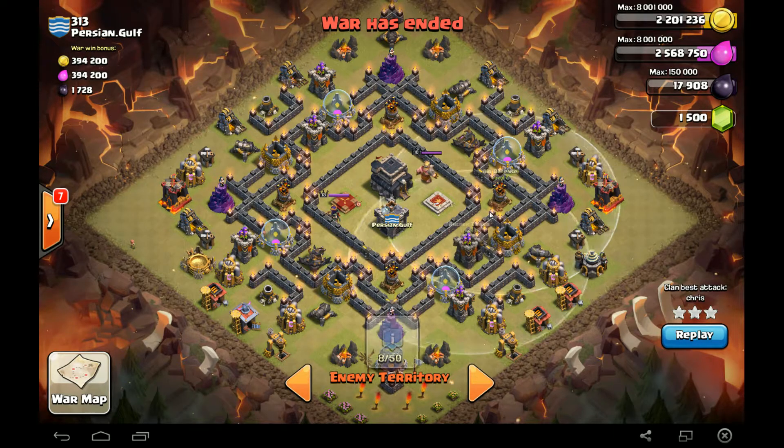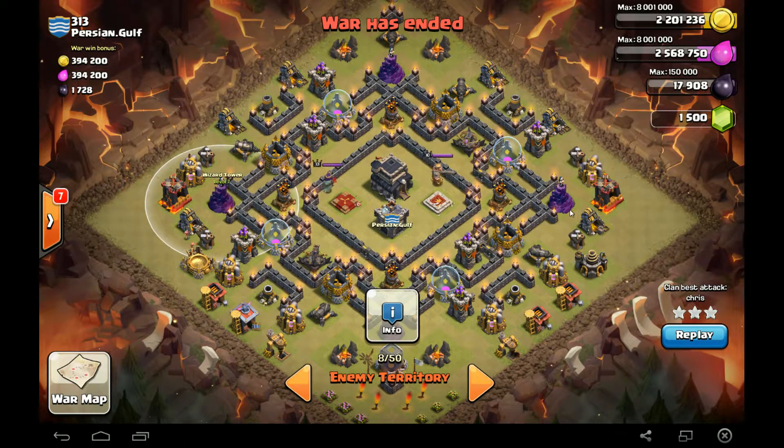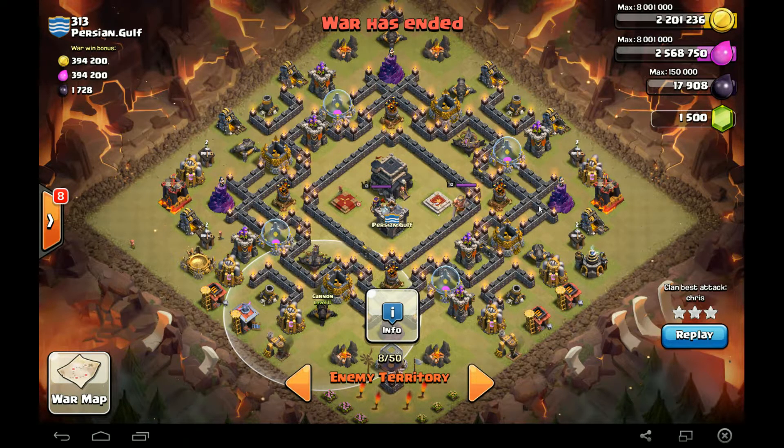Level seven Air Defense. You got level 11 Archer Towers all spread out, and your Wizard Towers at each corner. Cannons and Mortars on the outer perimeter. Looks like this guy's ready for a Lavaloon or Balloon attack, right? Well, luckily for us, Chris is a GoWiWi master as well. So let's go and take a look at his attack.